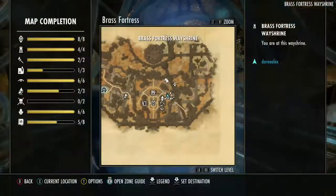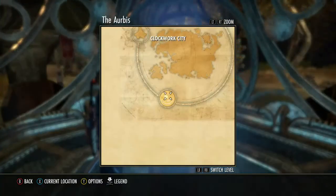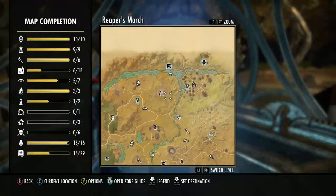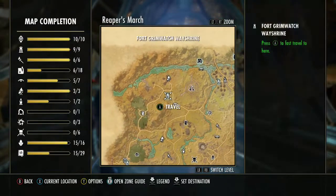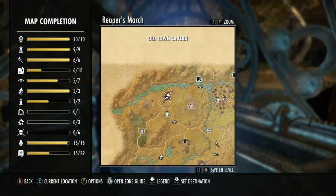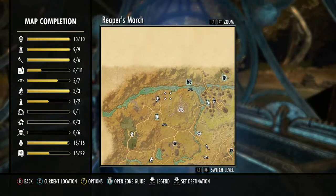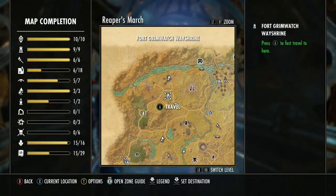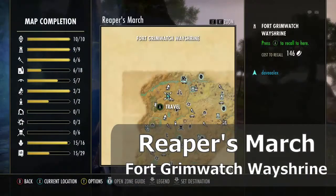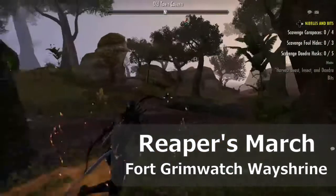The first place we're going to go is Reaper's March. We're going to go up to the Fort Grimwatch Wayshrine. Right here in this area, right around the crafting station near Old Town Cavern, there are lots of wasps. So we're going to run through here and pick off some wasps. We're at the Fort Grimwatch Wayshrine and we're going right to this little area here.